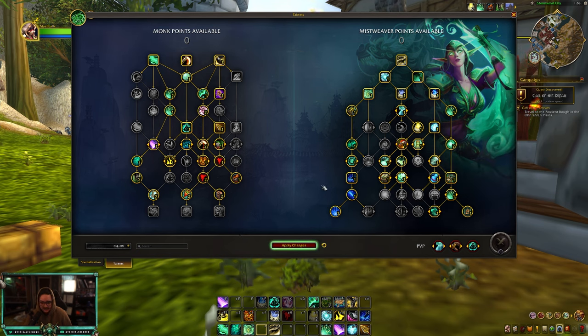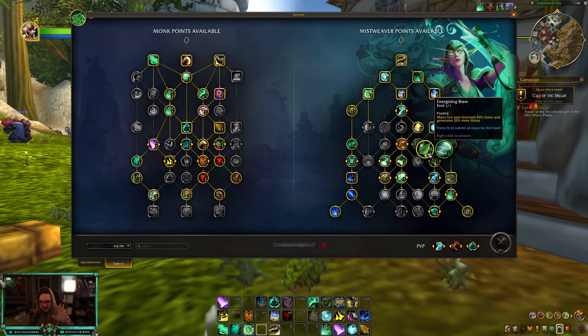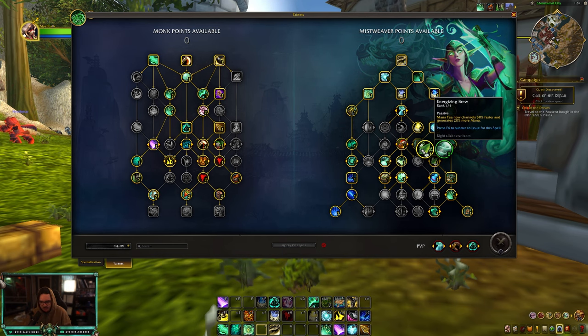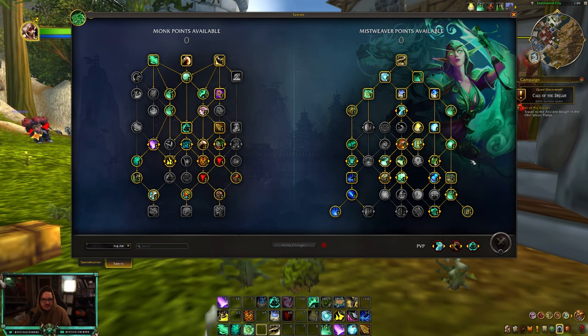That's pretty much it for Mythic Plus fist weaving — I think it's a really good build. One small correction: I would be playing Energizing Brew instead of Life Cycles when fist weaving, because you get way more mana efficiency while chain pulling. That change is updated in the description when you import the build.